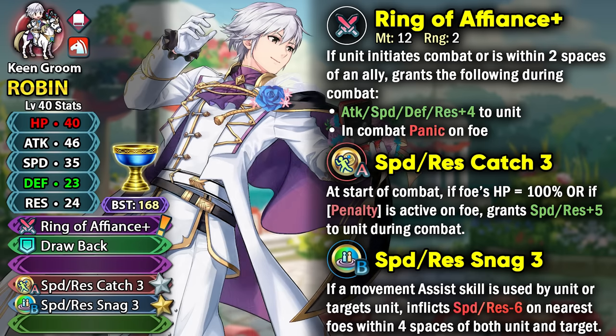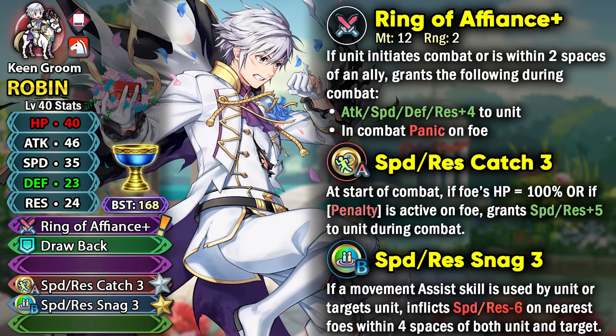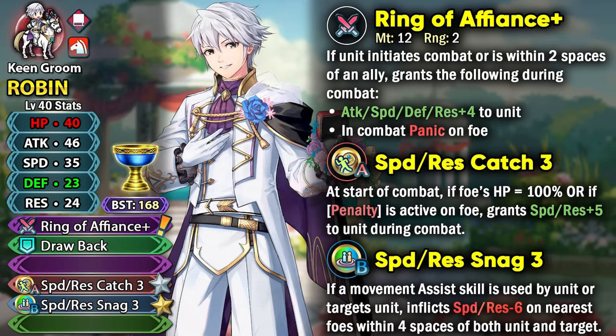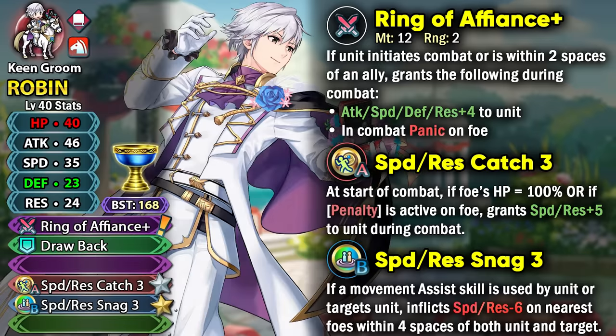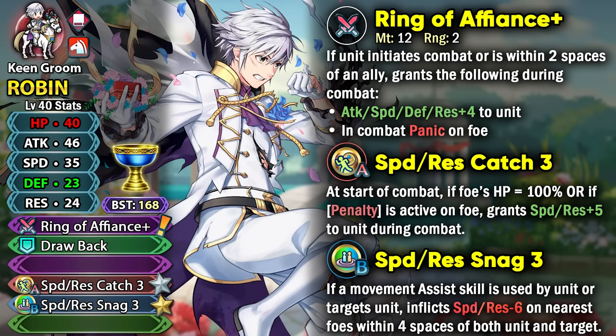He also has Speed Resistance Catch 3 and Speed Resistance Snag to try and make him a faster Cavalier, but unfortunately his stat allocation is a bit awkward. In this metagame with insanely fast units, base 35 speed just doesn't cut it for an offensive unit, especially when he's also not really packing a lot of bulk in defense or resistance, so he's not going to be very bulky nor very fast.